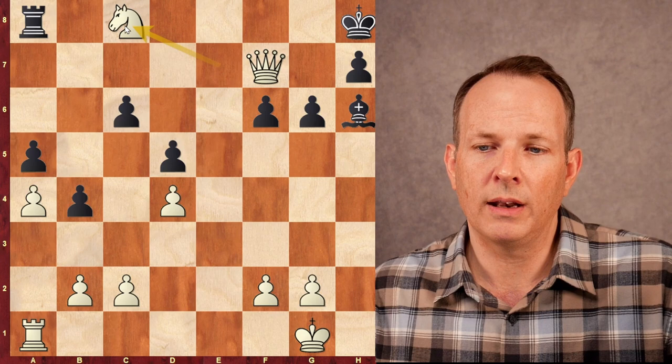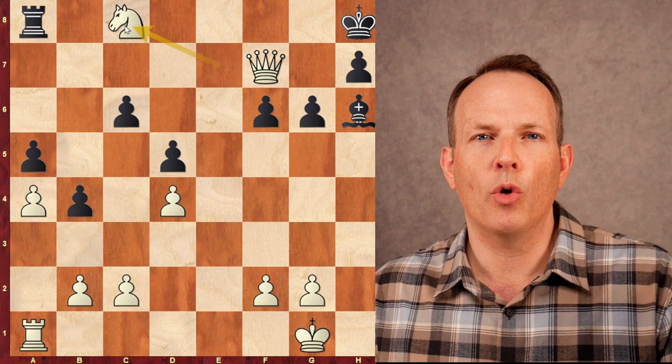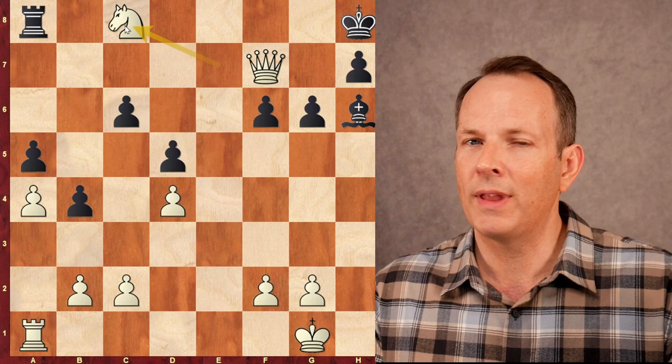Again, a game where he doesn't get some big advantage out of the opening, but he just keeps his pieces active. He keeps his queen hovering around the king, and when that happens, you just get a feeling something bad's going to happen. And then the brilliancy — boom — rook to e7. I hope you've enjoyed this game. Join us again soon at Chess Dog. Goodbye.